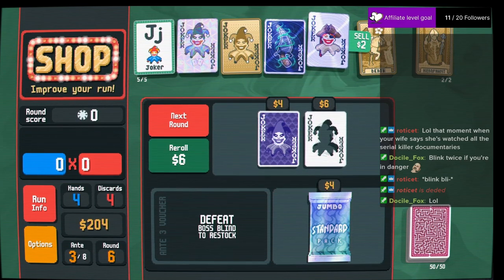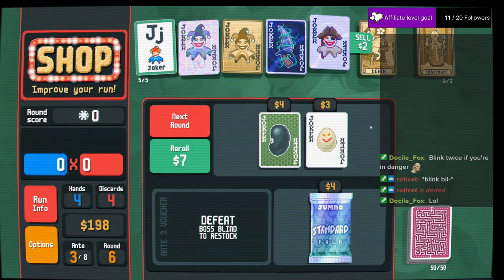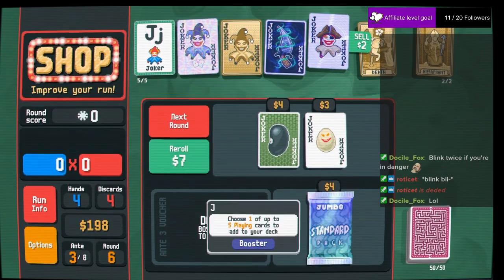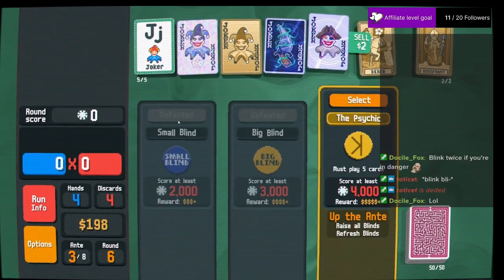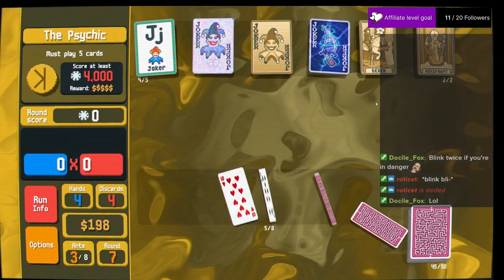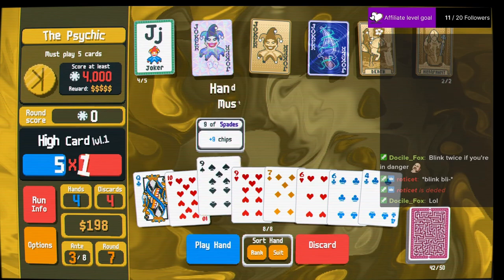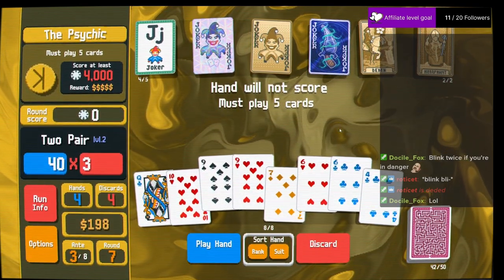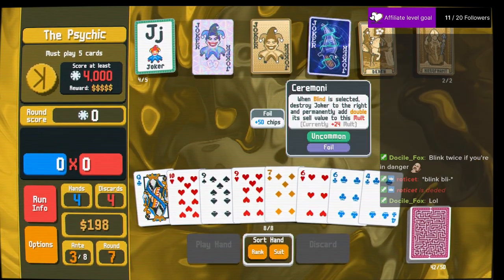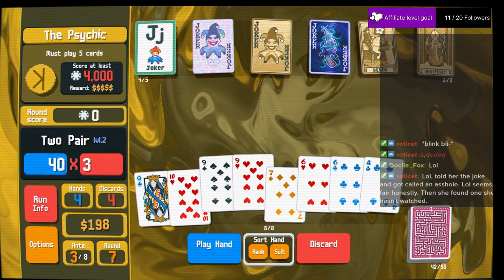I might just slide that there and hit reroll one more time. Keep that going — we're going to feed that to the ceremonial. I have to play five cards. What if I don't want to play five cards? Alright, there's two pair. We're going to have it.